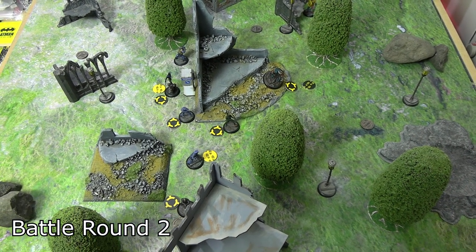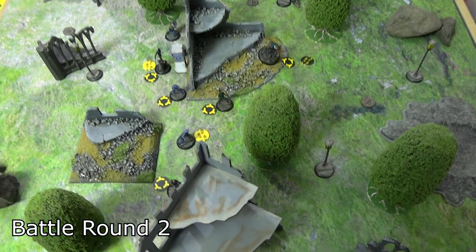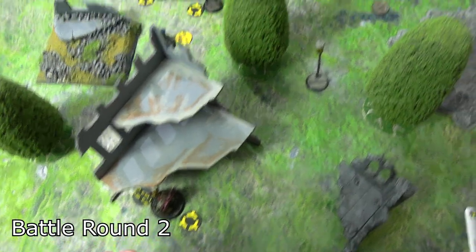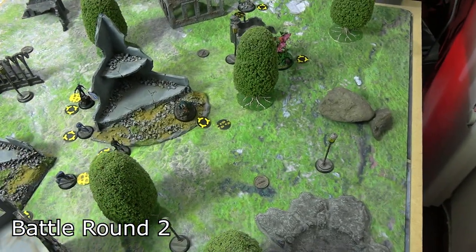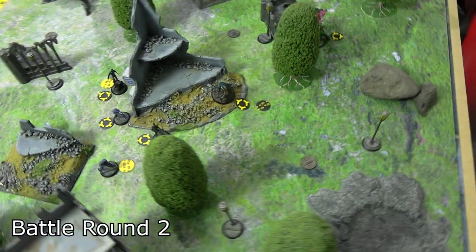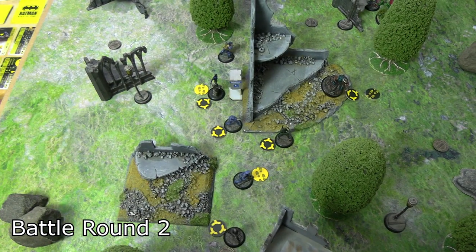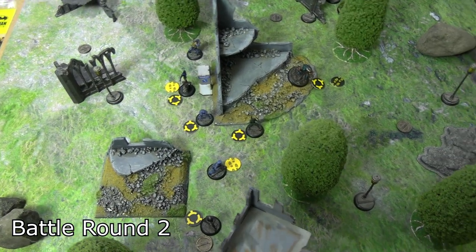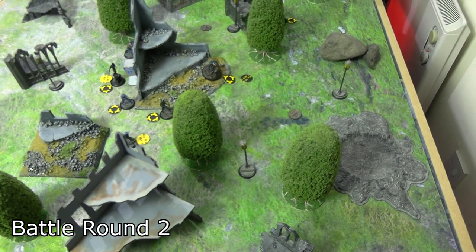There are no phase one or phase two cards being played by either side this turn, so everyone is going for phase three cards. For Birds of Prey, Harley, KG Beast, Poison Ivy, and Kite Man all have Audacity. For the Batman crew, Spartan, Green Arrow, GCPD Detective, and Nightwing all have Audacity. With no cards to cover, we jump straight into battle round two.